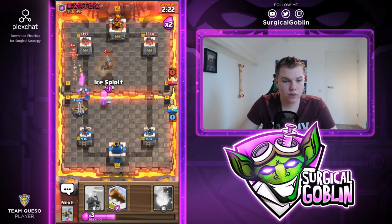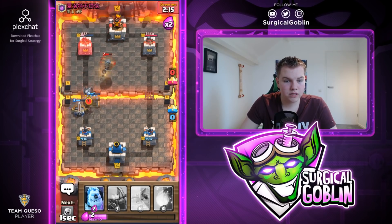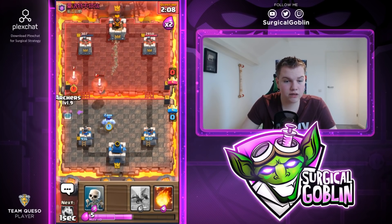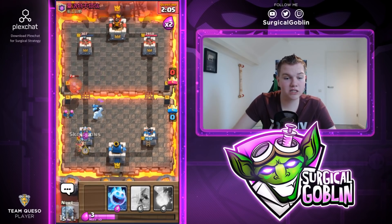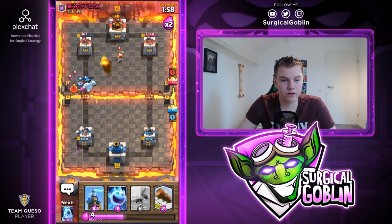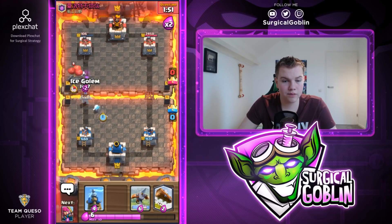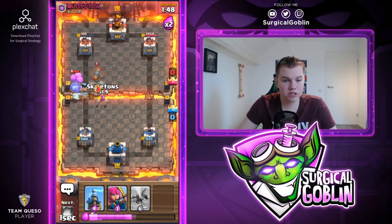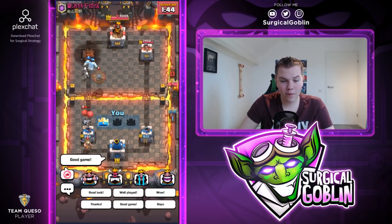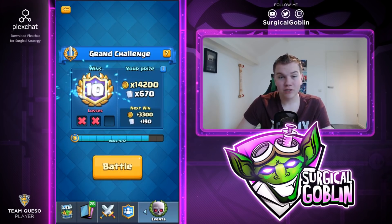Let's go with ice spirit, tesla, and hopefully the expo will deal lots of damage. Let's log his skeleton barrel — I think this might be tower. But the flying machine is chipping away and it's not in fireball range yet. Let's go with archers and skeletons to force his miner. We just need to cycle two more logs and a fireball. We can fireball his princess here — this will be a good fireball. Let's go with ice spirit and ice golem, log to cycle, and skeletons. We cycle back to fireball — that's good game.